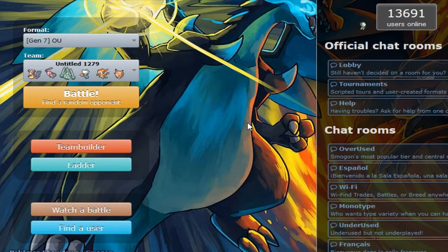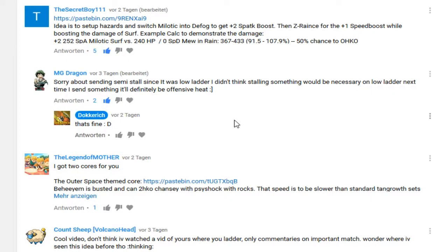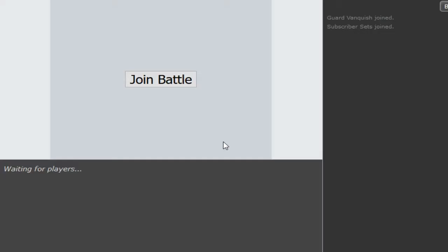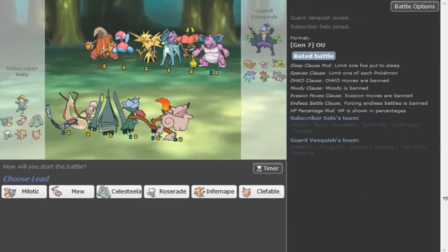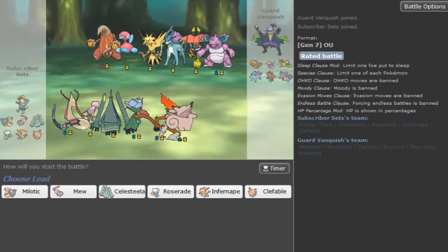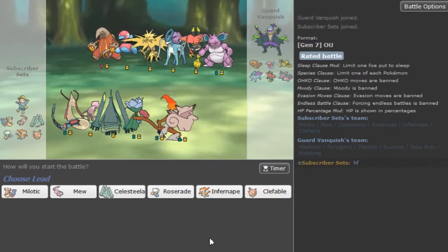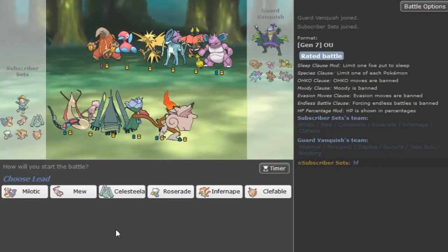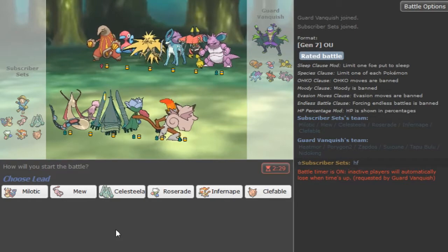What is going on guys, we are back with an episode of Subscriber Sets. We're going to be using this competitive Melodic, which gets a plus two Special Attack boost with Rain Dance. We got five thumbs up, so this is the most requested. I'm just going to load up a game and I will talk about my team when we get into a game.